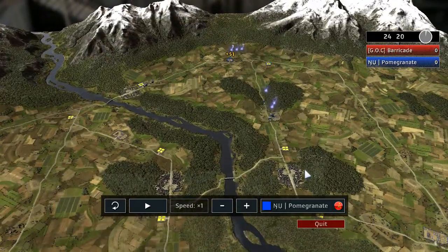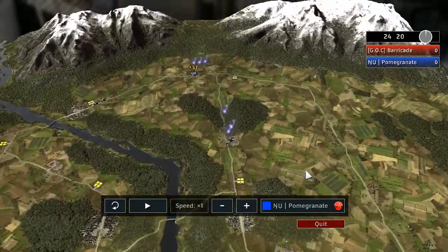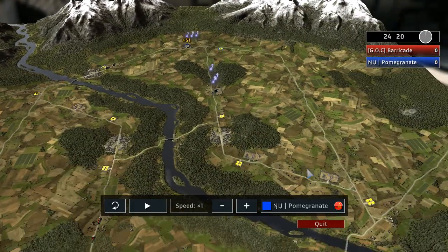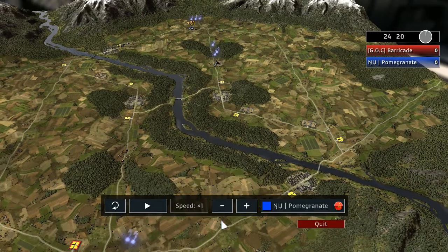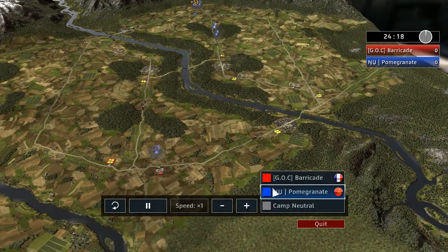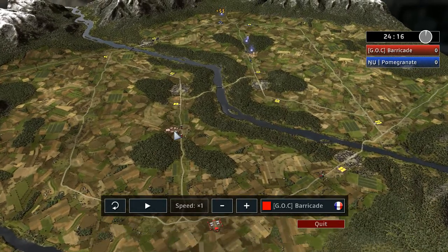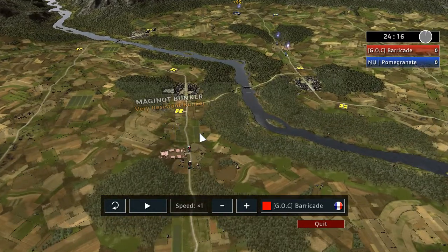Typical Russian build — just double depots, two depots and four barracks. And for the France player? Double depots, a Maginot in the middle, and an artillery base.